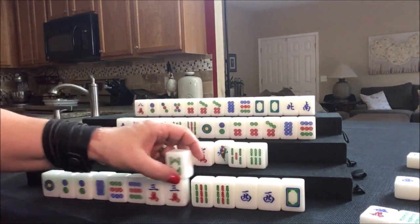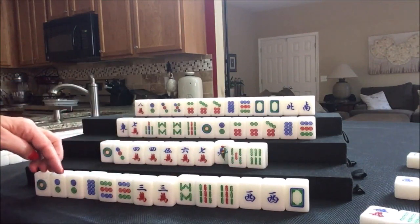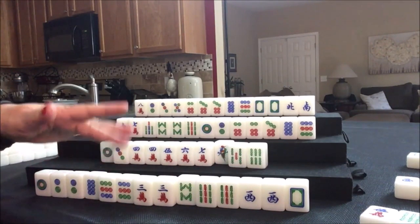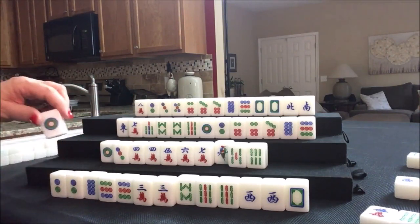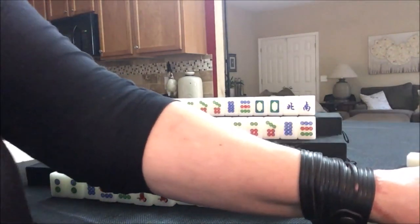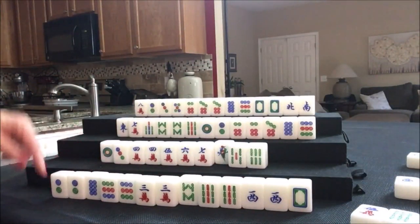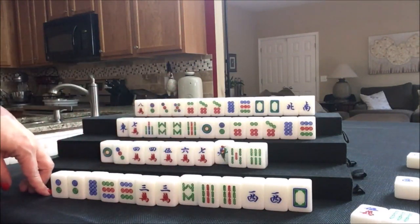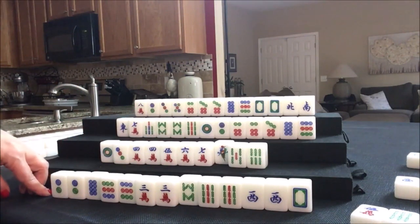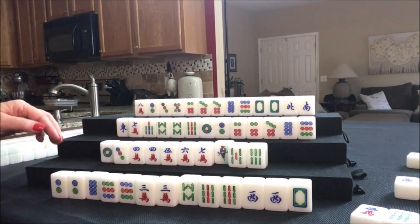We draw — eight bam. We need to pair up, so we need to look at what's out. None of these tiles are out. Let's discard the one dot. I probably should have kept the one dot and thrown the eights, because edge tiles are typically discarded before middle tiles. That one might have been a better keeper for seven pair — we'll see.